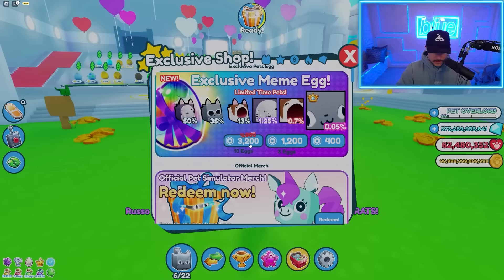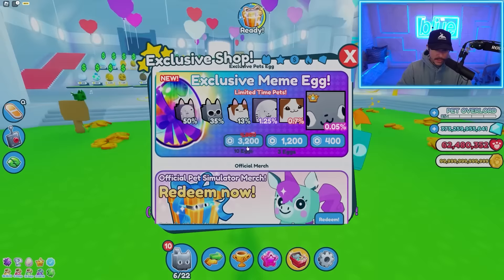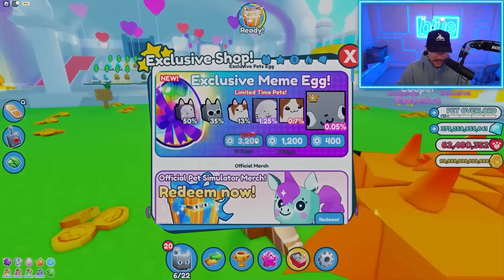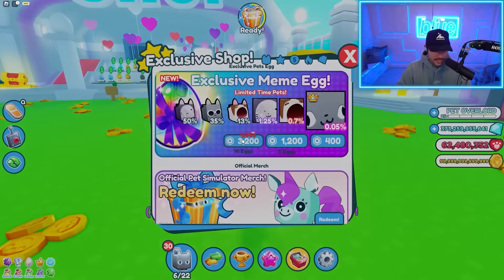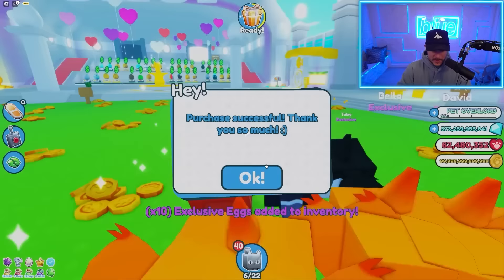Let's go ahead and open about a hundred of these meme eggs and see if we can get what we're looking for. They're going to have a new update by the time I get this Titanic Hubert. The exclusives usually last in the shop for a while, so I do have some time. If anybody has it and wants to make a trade, I'd potentially be down. Remember, Gravy Cat Man traded all his huge pets for Titanics, so now he has like a full team of Titanics — but is it worth it, or do you want to keep your huge pets for leaderboard purposes?